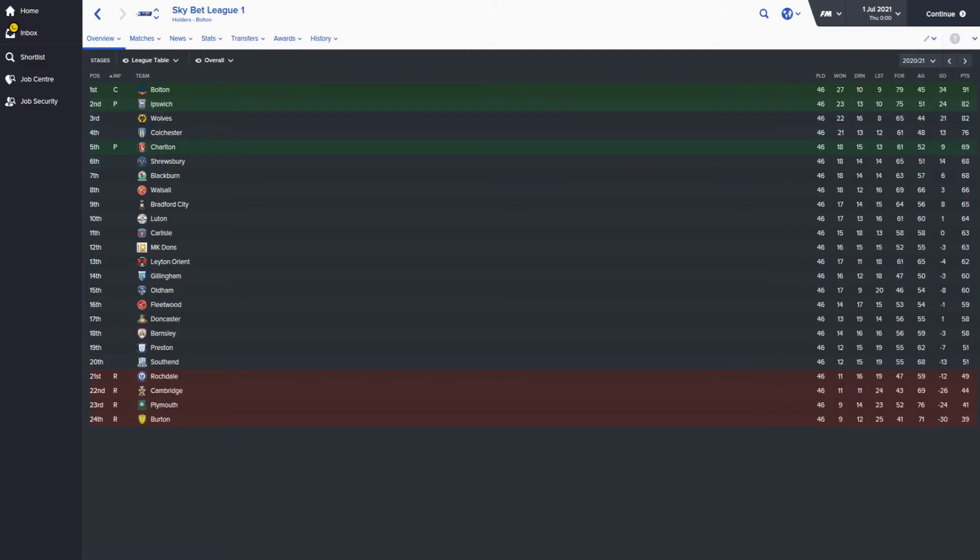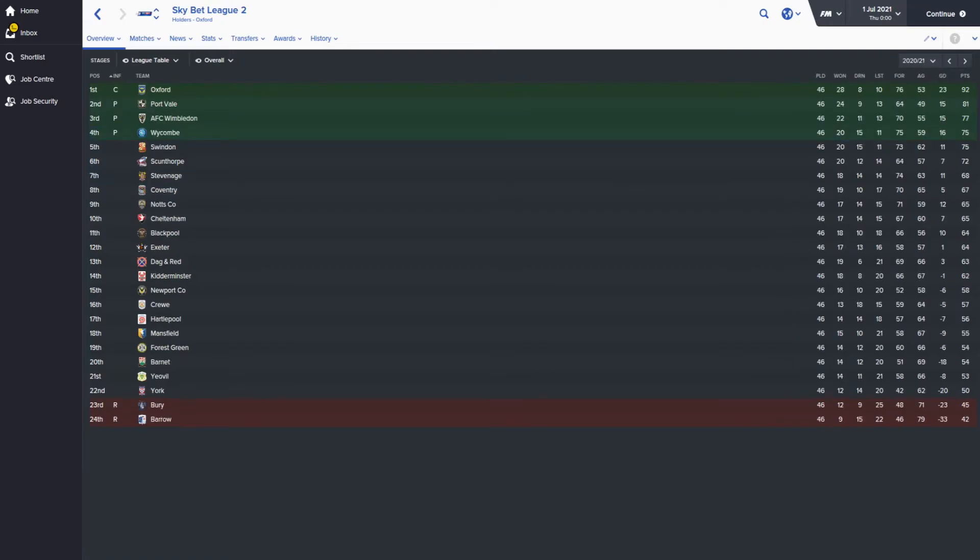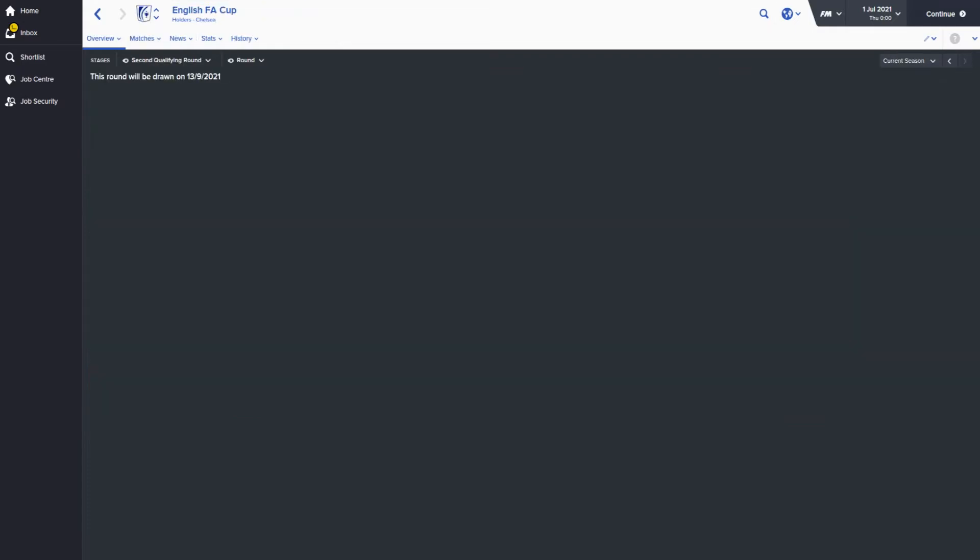A quick look at League One: last season Bolton, Ipswich and Charlton were promoted, while Rochdale, Cambridge, Plymouth and Burton were relegated. In League Two, Oxford, Port Vale, AFC Wimbledon and Wycombe were promoted, but Bury and Barrow were relegated. Notably, the game did predict Barrow getting into the Football League this season.